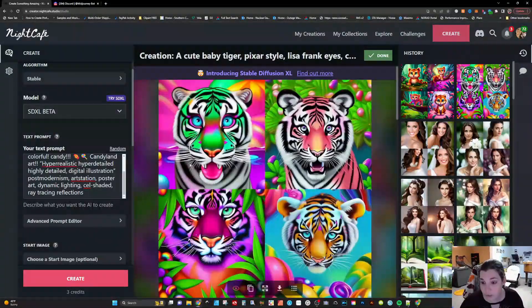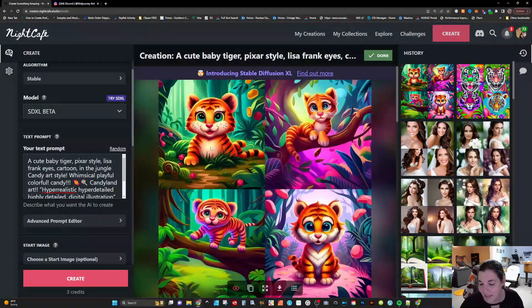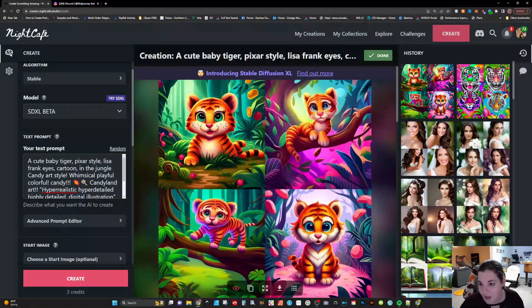Here is 2.1 for a candy-like cute baby tiger — not really exactly what I was looking for. Here is XL, and it is way better than that previous version. There's some weird stuff going on with the legs — you definitely need some refinement when looking at using these for sale, but it's definitely worth it. Let's see what Midjourney V5 is doing — V5 is doing a fantastic job too. But if you look at V5 versus XL, there are a lot of similarities here.